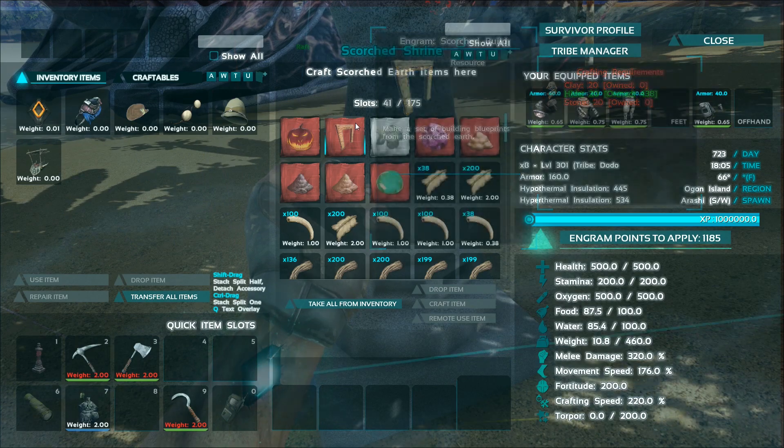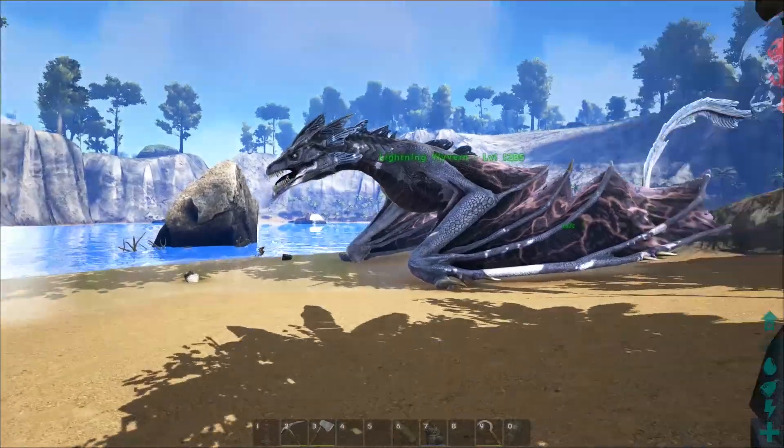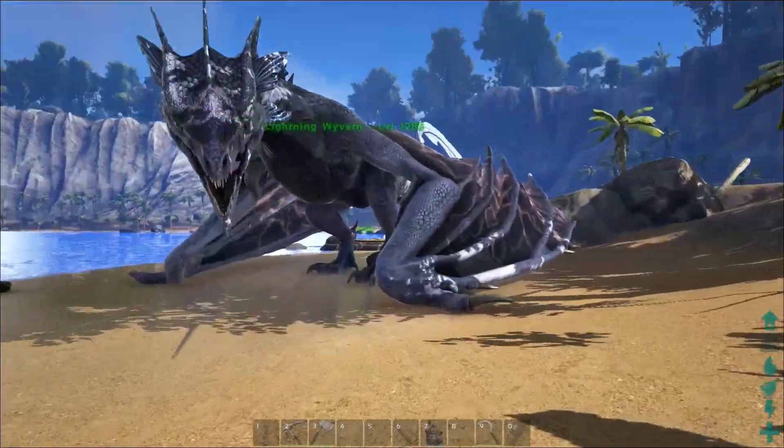This one makes propellants, this one silver, and so on. This one requires clay, so you have to craft that engram before you craft this one. Once you place the shrine down, things from Scorched Earth will start to spawn in the world.